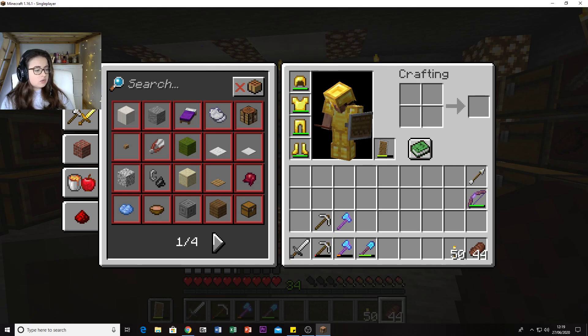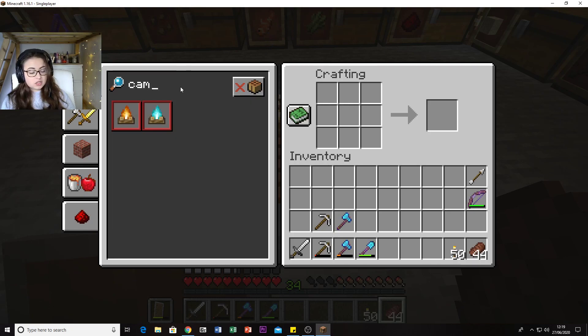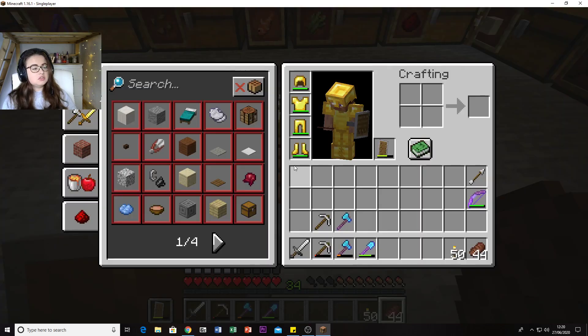There's also Gilded Blackstone - a variant of gold ore - Hyphae, Lodestone, Nether Gold Ore, Nether Sprouts, Quartz Bricks, Respawn Anchors, and Shroom Lights. Soul Campfires are cool - I typed in the recipe and you need Soul Soil or Soul Sand to craft them, and they're blue. That's something we could look into.